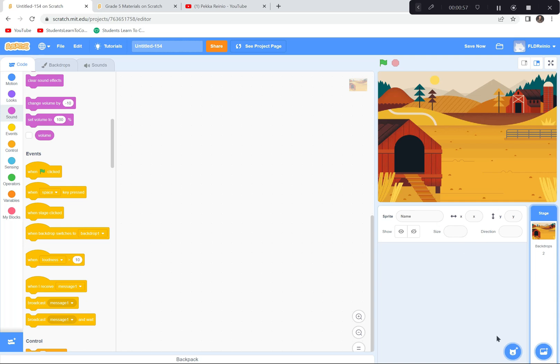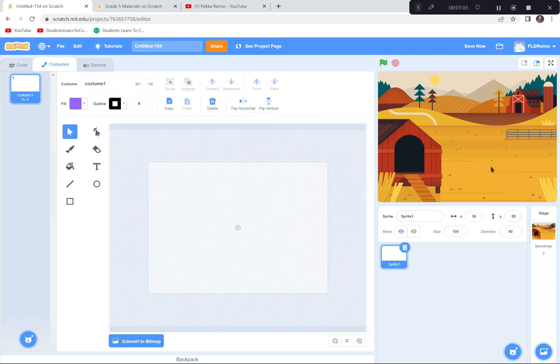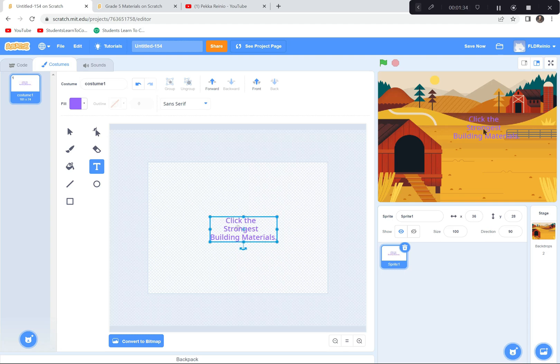I'm going to give this game a title. I'll go down to the sprites, hit the paintbrush button, get a color that works well with the backdrop — purple looks good. I'll click the T for text and type the title: 'Click the Strongest Building Material.' I'll move it over a bit so it looks nice.